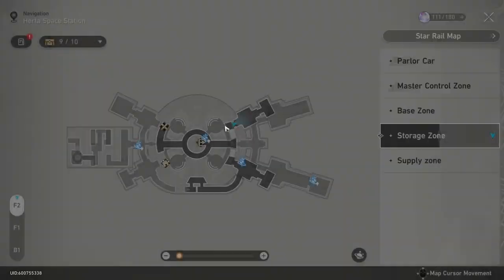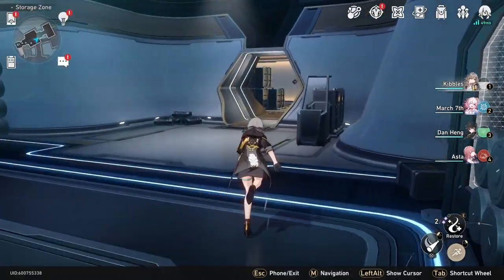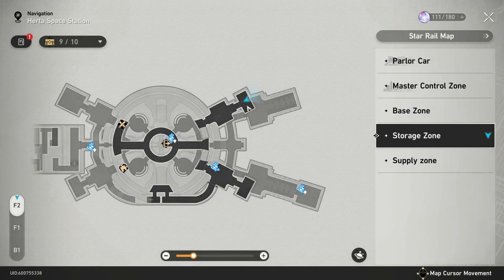Then you'll head over here — we're right here on the map in case you're curious. You're going to go to the end of this and go all the way back here. And there will be a small chest right here, which I've already grabbed, which is right there.